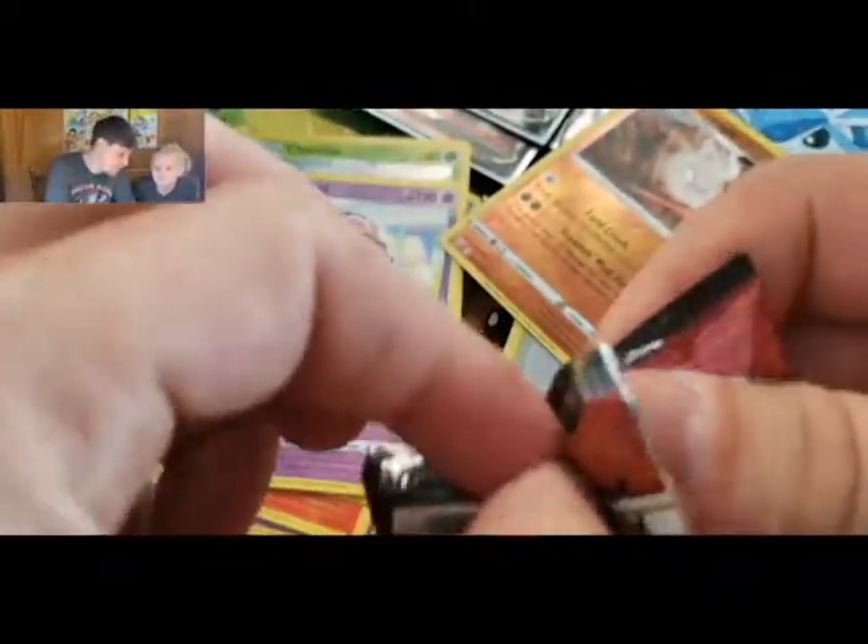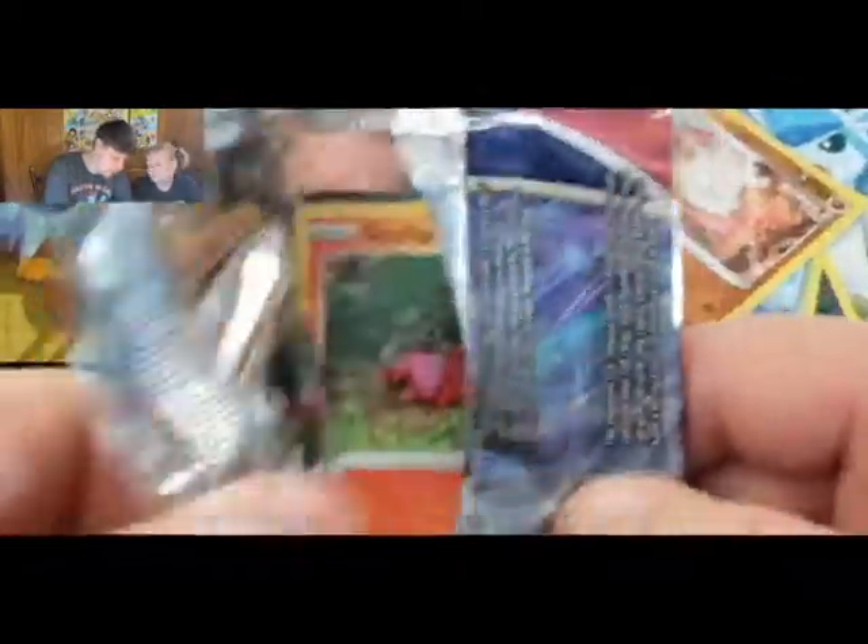We got an Empoleon pack — nine packs. Hopefully maybe that one's the sleeping Tyranitar, wouldn't that be cool? The one that was pushed to the back that was hidden from us.